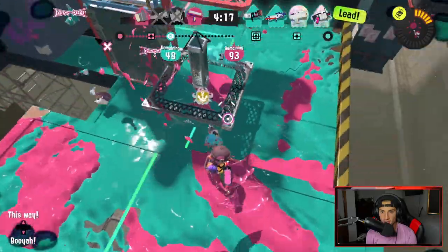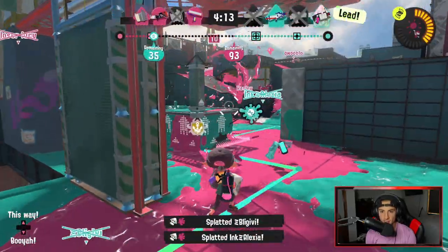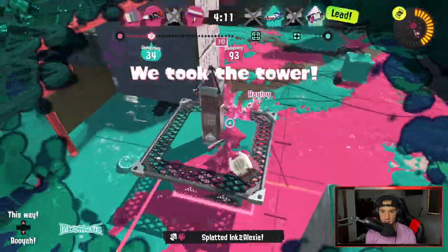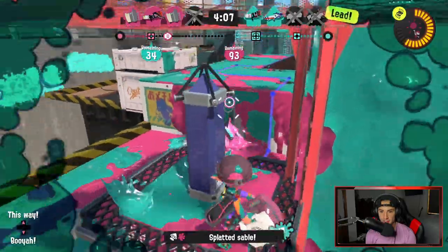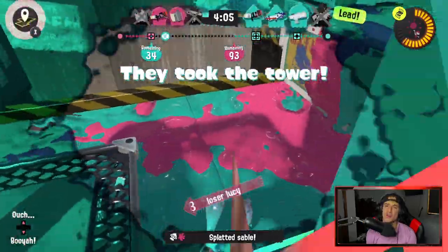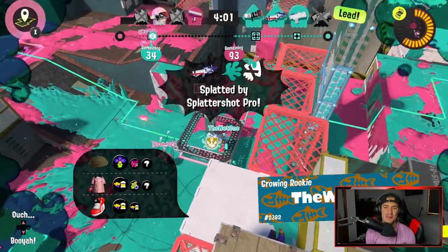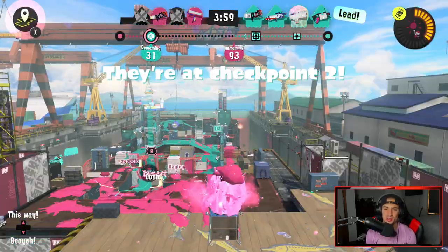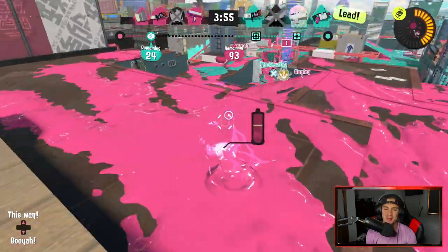I sneak up behind them — there's a kill! Can I get the other? There's another kill. There's a guy right there — another kill for Jeans! Did I just kill everyone? I don't have ink. I just got a triple kill! I waited out perfectly, and they're just chilling there letting one dude push. Come on, I get the triple kill, I need a little bit of help from my team.